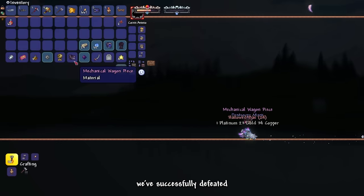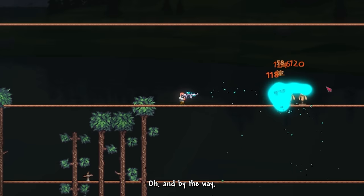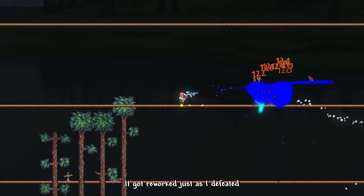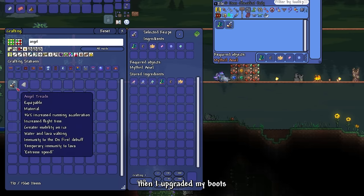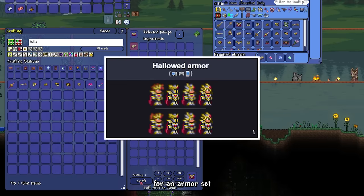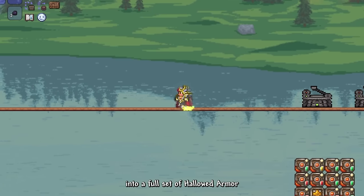Now the Destroyer is dead — we've successfully defeated all three mechanical bosses, gaining access to Hallowed ores and bars. The Speed Blaster Paintball Gun got reworked — sadly it got reworked just as I defeated the mechanical bosses. I first crafted the Pickaxe Axe, then upgraded my boots to Angel Treads. I realized my bars weren't enough for an armor set, so I mined more from the underground Hallow. Then I turned the Hallowed bars into a full set of Hallowed Armor. I went to the underground jungle to mine Chlorophyte Ores and got some Life Roots along the way. I turned the Chlorophyte into bars and crafted the Chlorophyte Armor, which made my Hallowed Armor quickly obsolete.